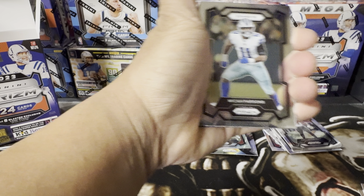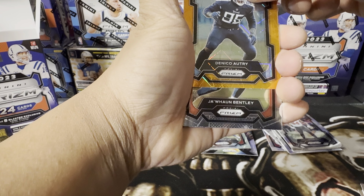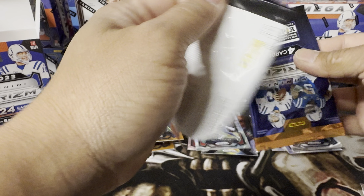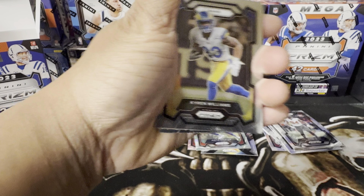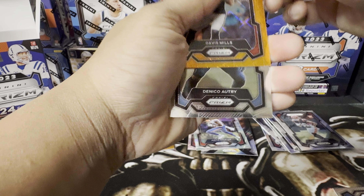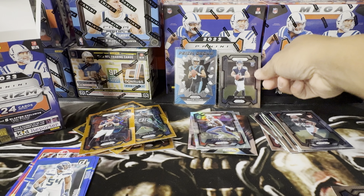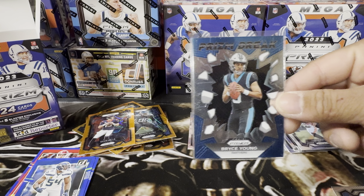Jaire Alexander, Michael Parsons, Nico Autry, and John Brantley — plus a kid reporter. Last pack — let me get something good. Kairon Williams, Chase Brown, Davis Mills — oh my God — and Nico Autry. Alright guys, that's it for today. So far we got the Will Levis rookie and a Prism Break Bryce Young.